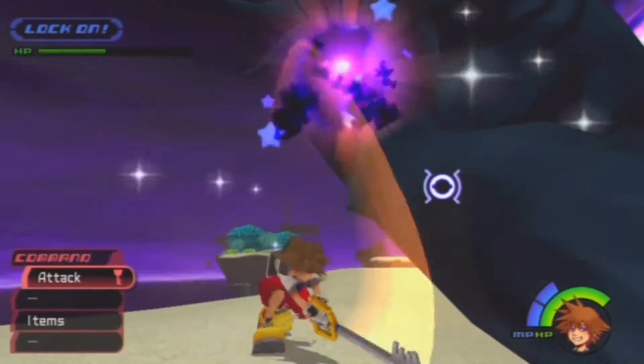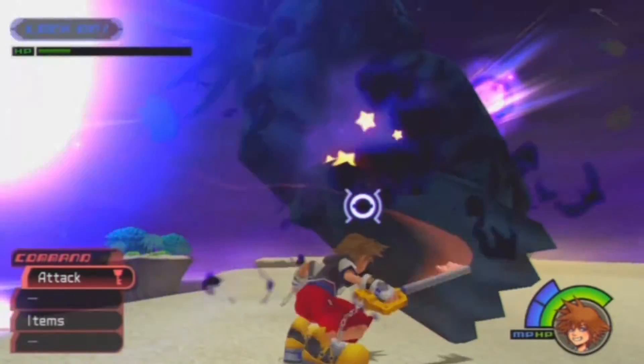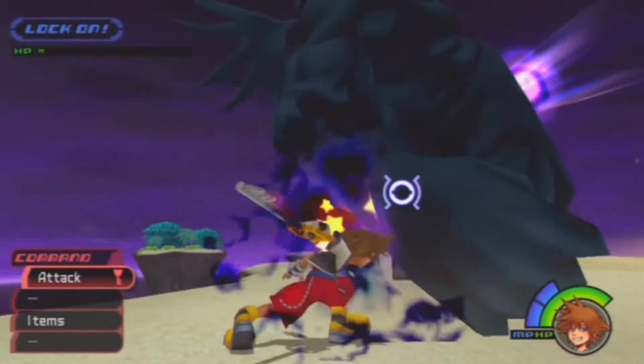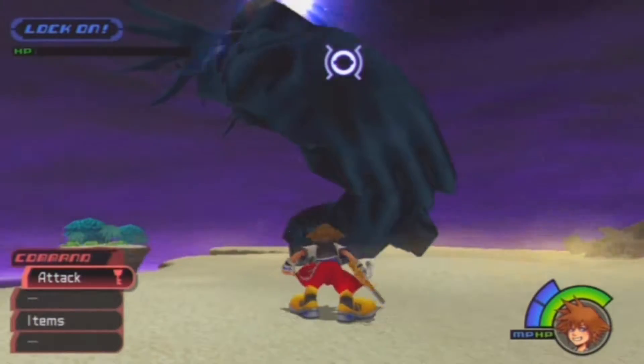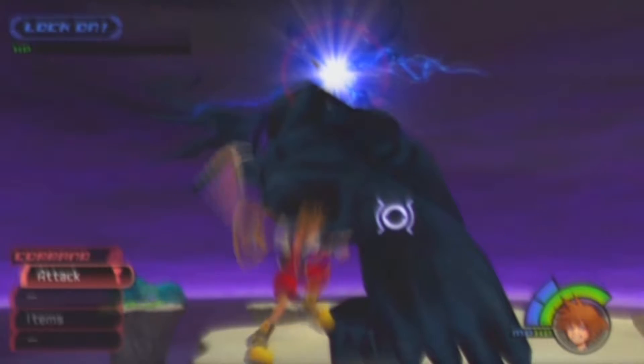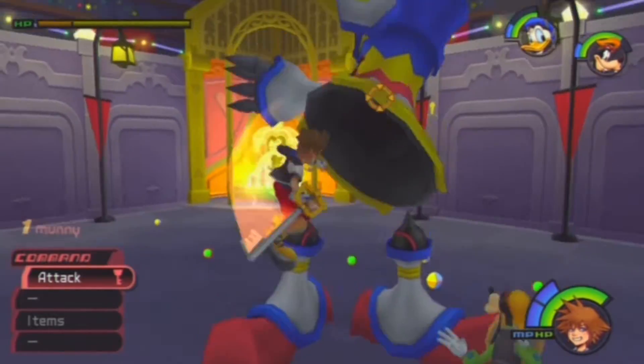So you can see the HP bar in the top left corner. That's an ability called Scan that does that. I equipped that ability — you get it around level 9 if you choose the options in the beginning of the game that I did, and I grinded up to level 10 because I wanted this ability to show you Dark Side's HP bar. But that's actually the case for a lot of different enemies.